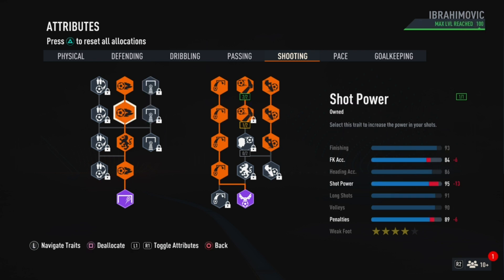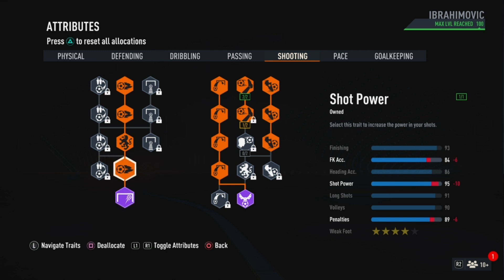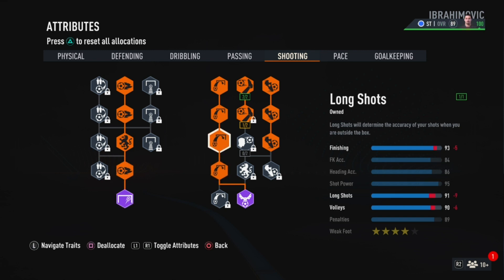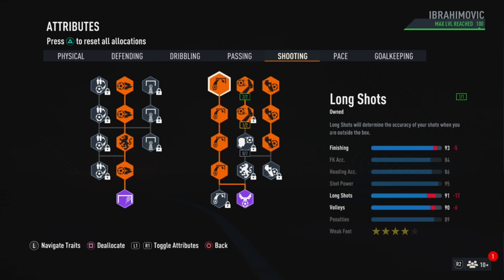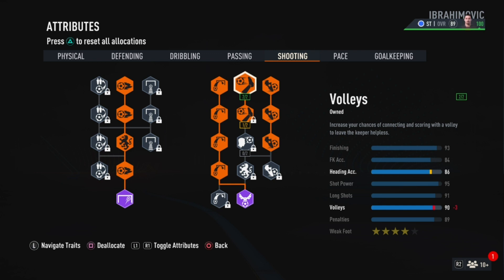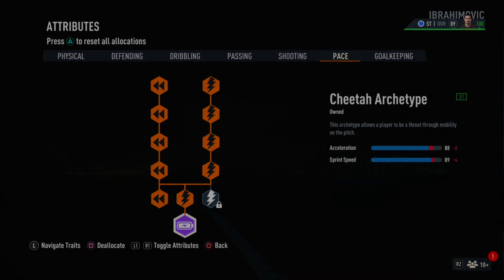For the shooting, you get 93 finishing, 84 free kick accuracy, 86 heading accuracy, 95 shot power, 91 long shots, 90 volleys and 89 penalties. The build also comes with 4 star weak foot because Zlatan in the game has 4 star weak foot. The shooting is looking filthy — most of the attributes are in the 90s or high 80s. For the pace, you get 88 acceleration and 89 sprint speed. That's perfect pace for a Zlatan build. That's it for the blueprints.